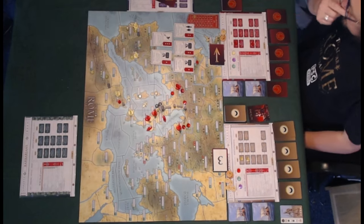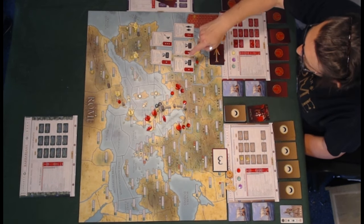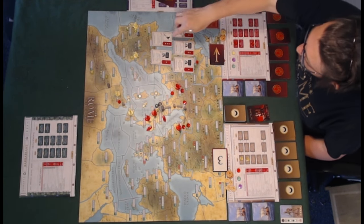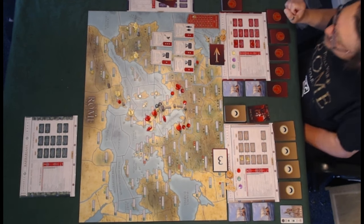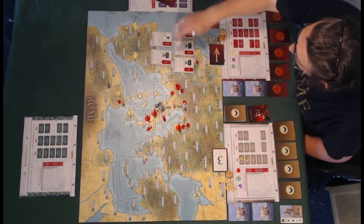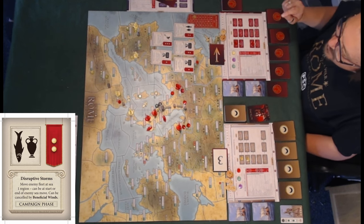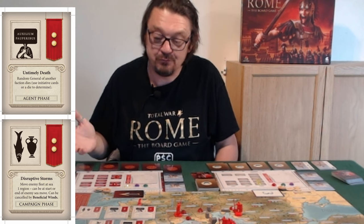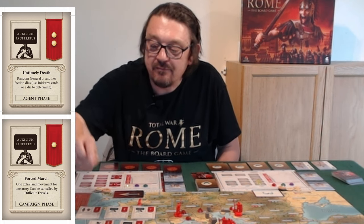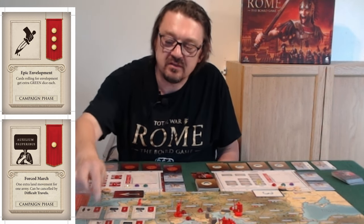Now let's look at Rome's cards. They've got a trade card — probably going to do some trade. They've got three protest cards, which each cause only one unrest — not as powerful as riots. There's also an assassination attempt card with a bloody dagger, which could be worth trying. The special events include 'Disruptive Storms' to affect a fleet, 'Untimely Death' for a random enemy general dying, 'Force March' for extra movement, and 'Epic Envelopment' — a good one for Carthaginian armies with lots of cavalry.